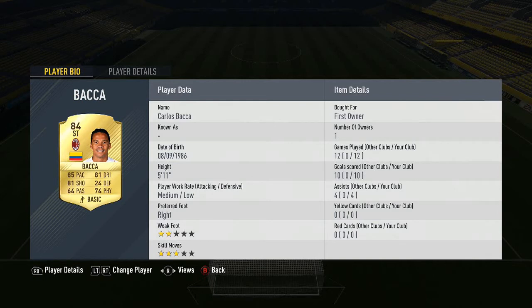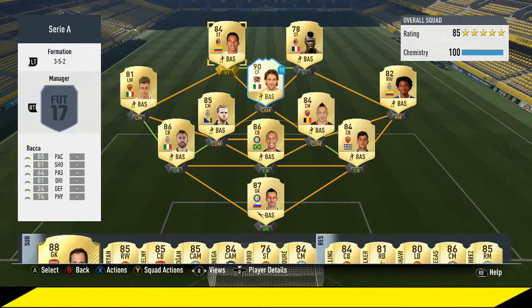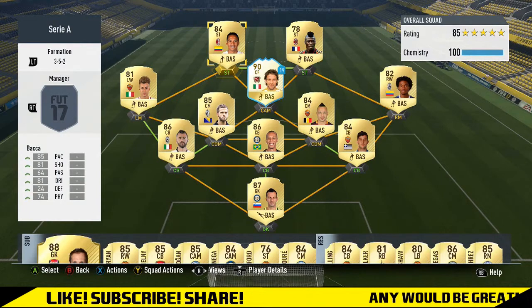Backer has 85 pace, 81 dribbling, 81 shooting — 5 foot 11, medium/low attack and defensive work rates, two-star weak foot and three-star skill moves. He looks like a card that is just so-so, but we'll see by his in-game stats if he's got any hidden decent stats, and of course in the highlights I'll tell you what I thought of him.